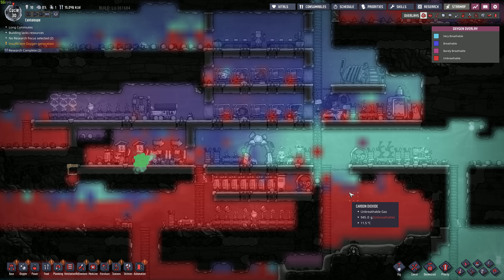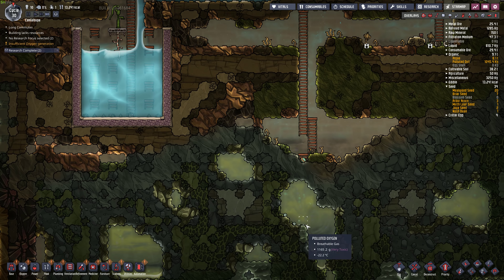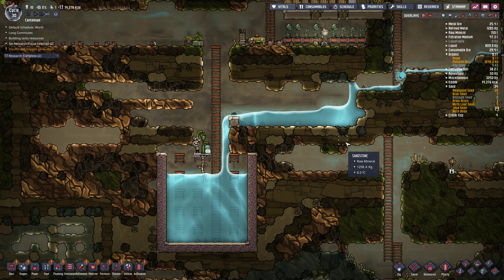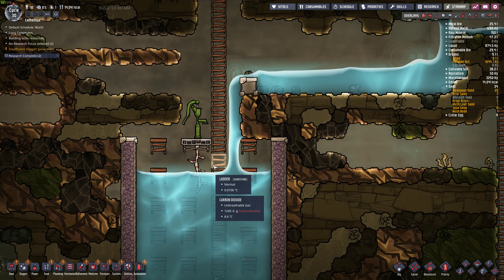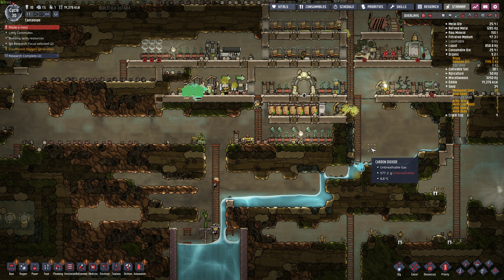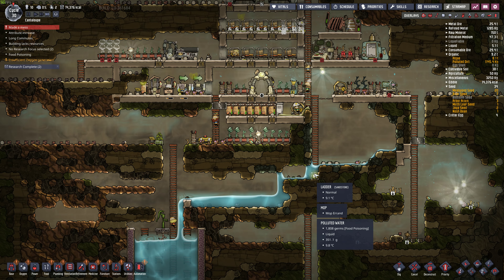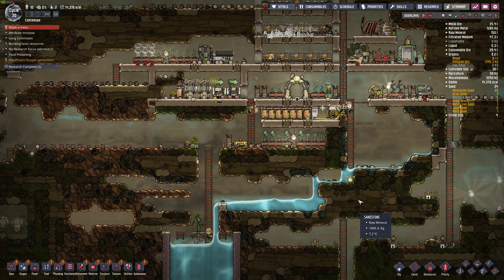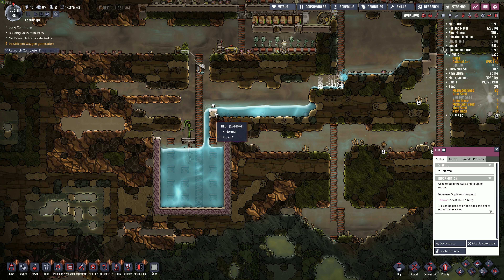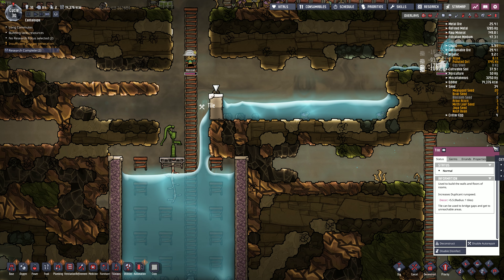Okay, oxygen's really hurting. But once we open this up, all the CO2 should end up down here. I think I need to make this a CO2 channel. Here we go. I'm gonna drop all the water. How hot is this water? 10 degrees. Made a mess. Both bathrooms are busy. I feel like this episode has definitely gone off the rails. Oh, we got polluted water in the water supply. This is bad. Very bad. Food poisoning in the water.